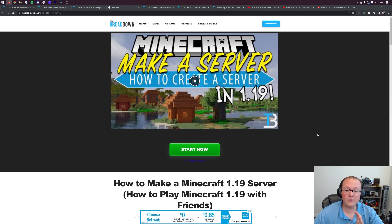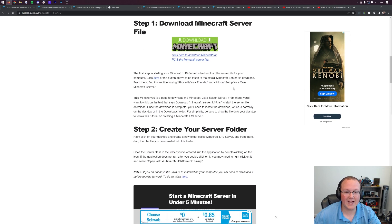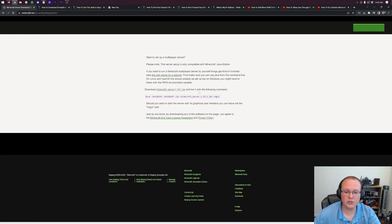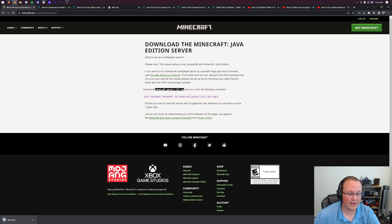If you want to start a server on your own computer without using Apex, go to the second link in the description, which takes you to our in-depth guide on how to make a Minecraft server in 1.19.1. Once you're there, click on the 'Download Minecraft' button, which will take you to Minecraft's official download page. Click on the 'minecraft_server.1.19.1.jar' link and the download will begin in the bottom left.